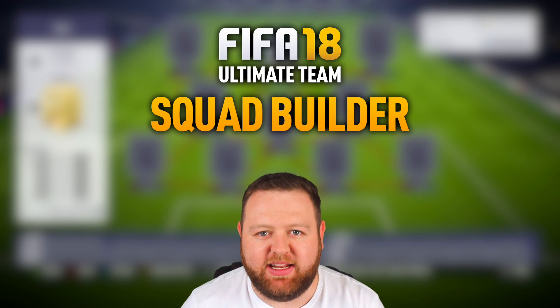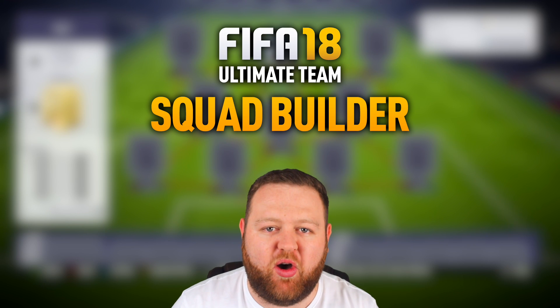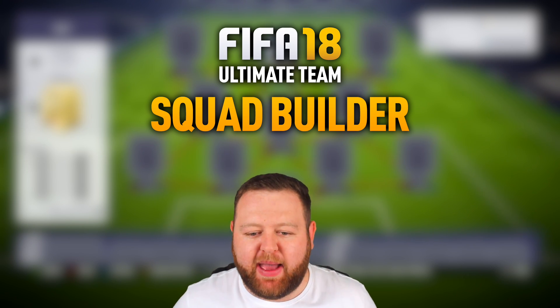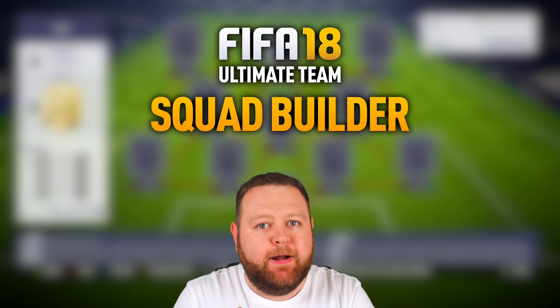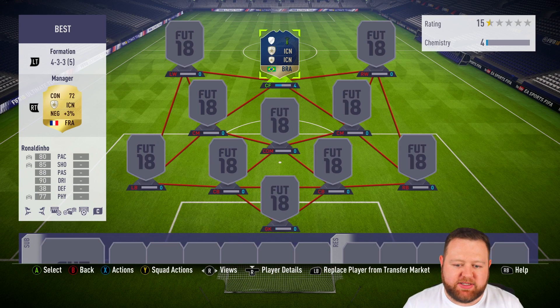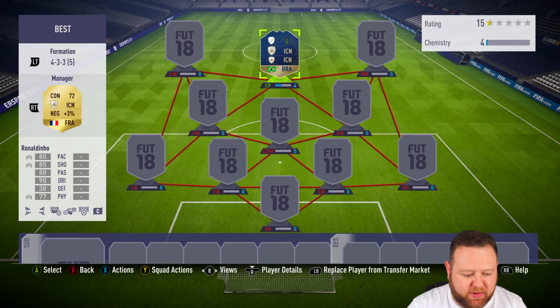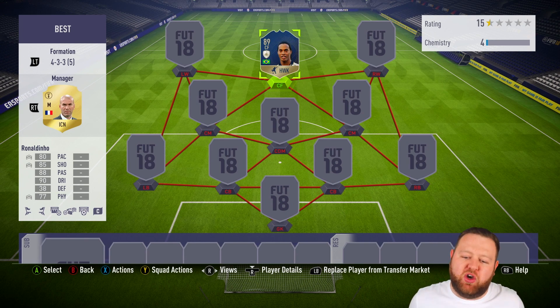Hello, what's up guys? How are you doing? It is Lassie here. Welcome to a squad builder here on FIFA 18 Ultimate Team. I'm going to base it around one particular player, but this truly is like my mega squad currently on FIFA 18. You can see a Brazilian icon is chilling in the center forward spot. Of course, it is the 89-rated Ronaldinho.